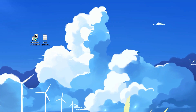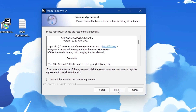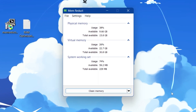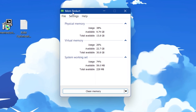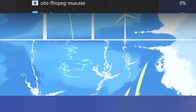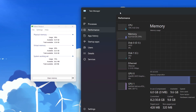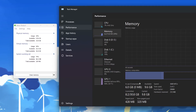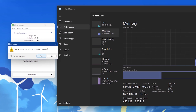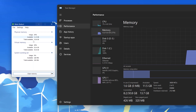Now open MemReduct — right click and run as administrator, then install the application. After installation you'll see the MemReduct interface. Open Task Manager, go to the Performance tab, and monitor your memory. Click the Clean Memory button, confirm with Yes, and you'll see the changes — 2GB of RAM has been freed using MemReduct.